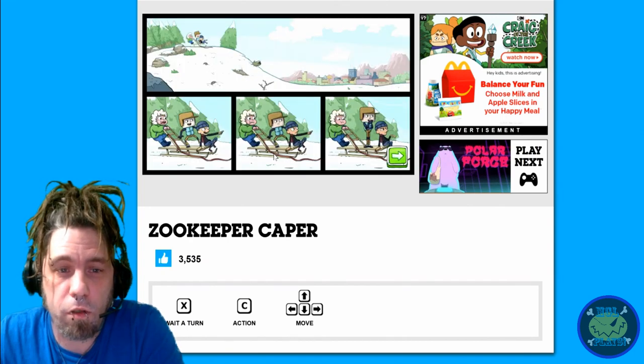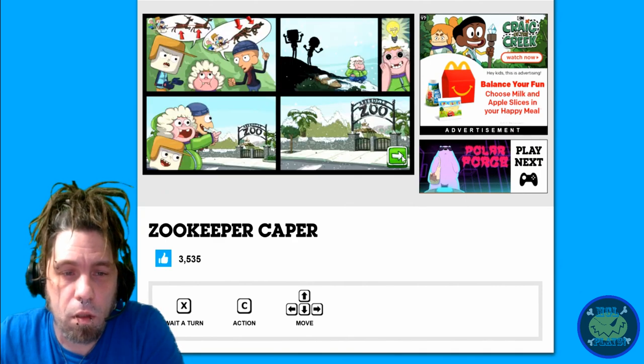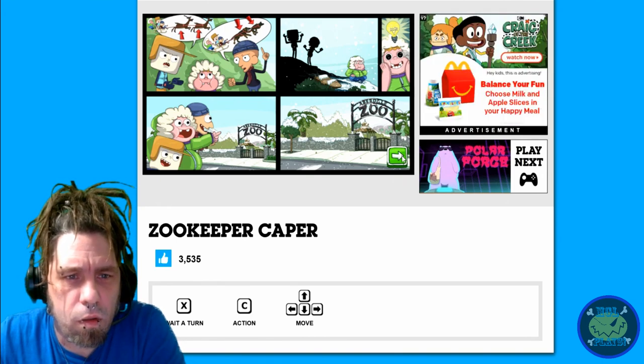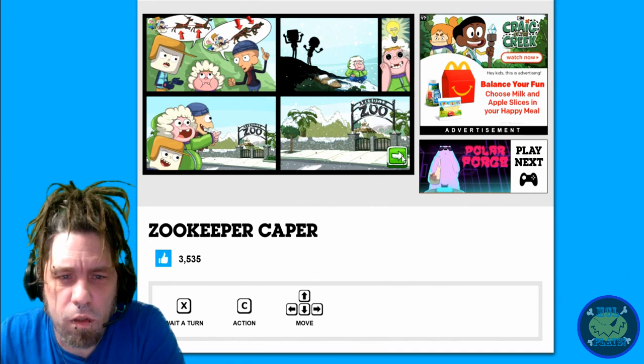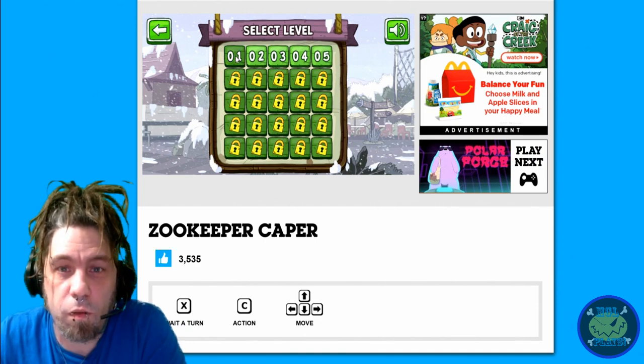This is Clarence from Cartoon Network. If they need reindeer to fly or dogs to pull, they're going to go to the zoo, apparently. I've already played this just to get a feel for it, so we'll start at level one.